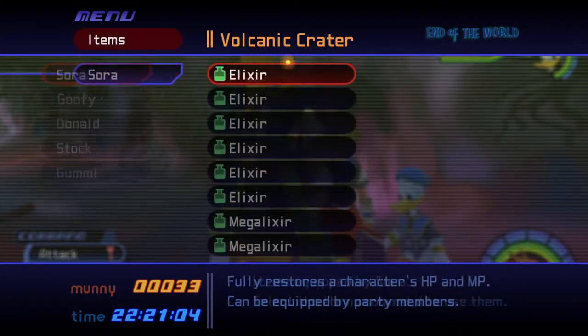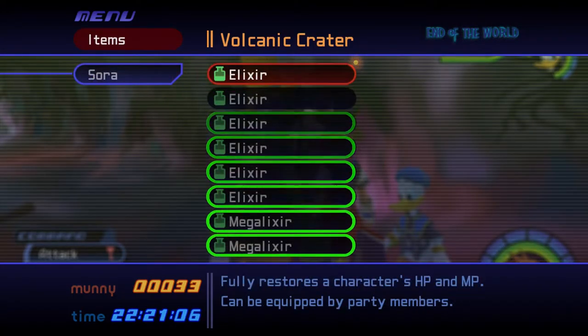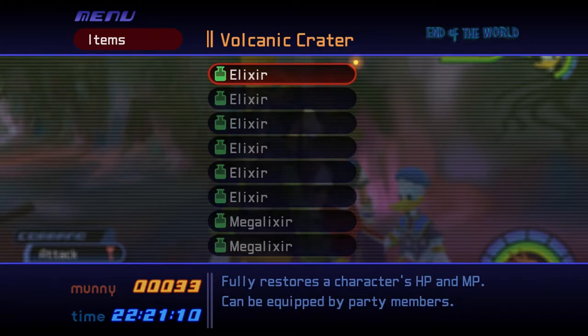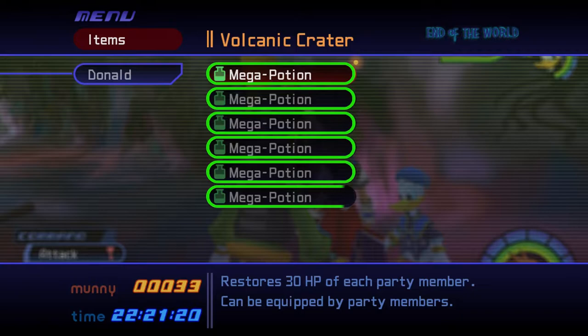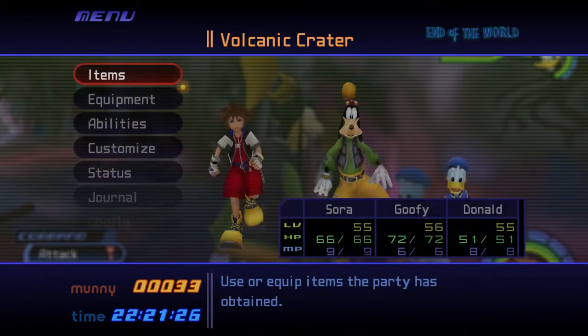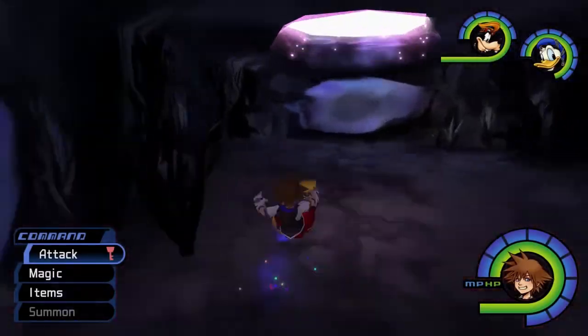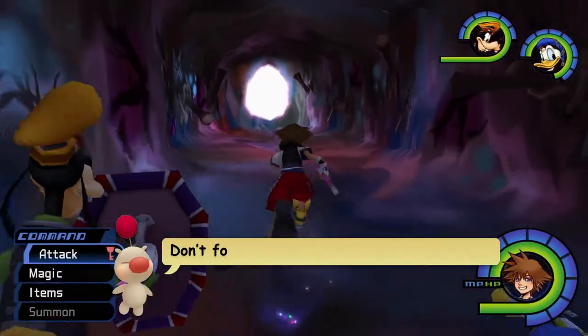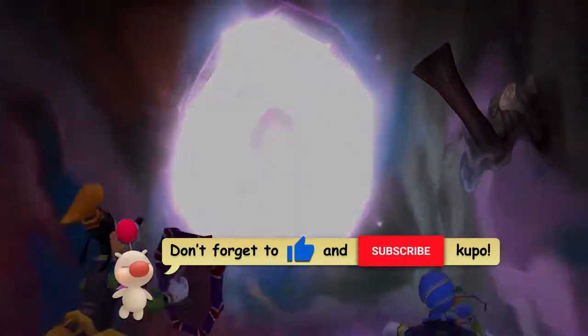Enter the Items menu and equip as many Elixirs and Mega Elixirs as you can to Sora. You should also equip your other party members with curative items too. I like to equip Mega Potions to Donald and Mega Aethers to Goofy. After making these menu changes, I recommend backtracking to the Save Station in the 100-Acre Wood area of World Terminus to save your game. When you're ready, descend into the Volcanic Crater and jump into the final portal leading into Linked Worlds.